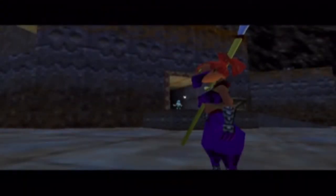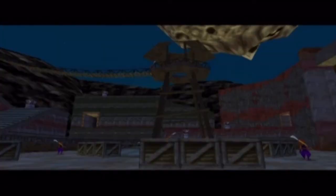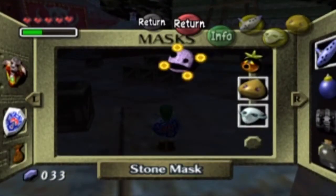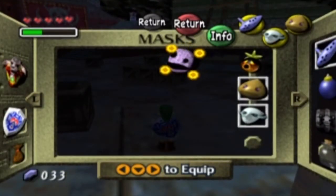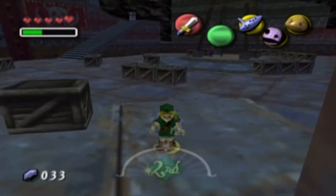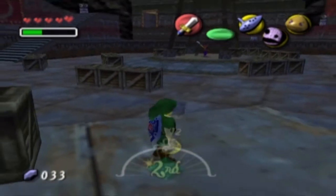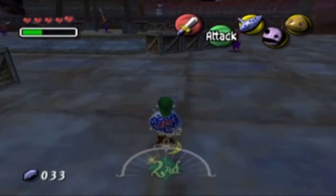Luckily I do actually have an item that is going to make this section of the game very easy — it's the Stone Mask. The Stone Mask is incredibly useful in this part of the game because it allows you not to be seen. I'm going to go ahead and equip that — we should technically speaking be invisible.